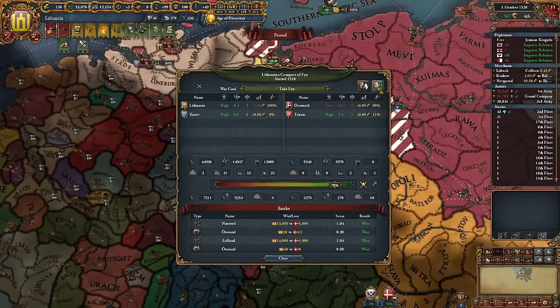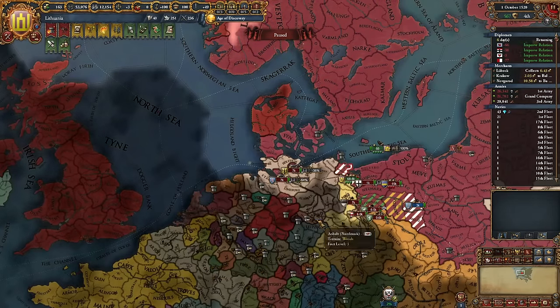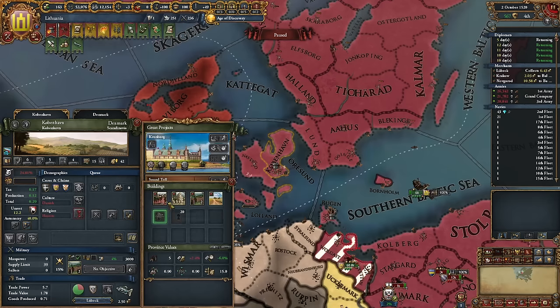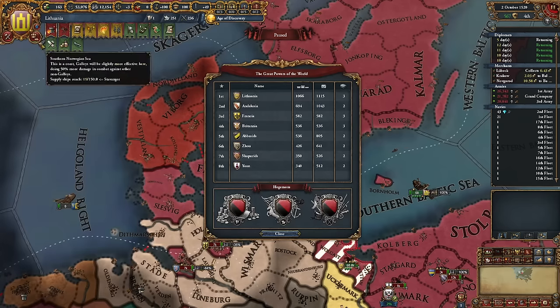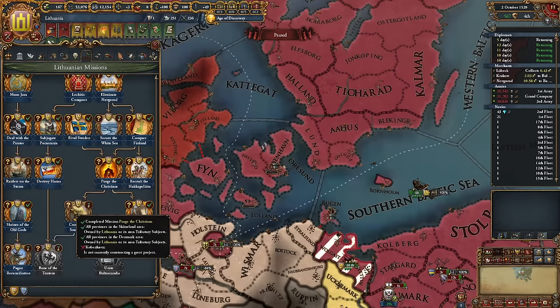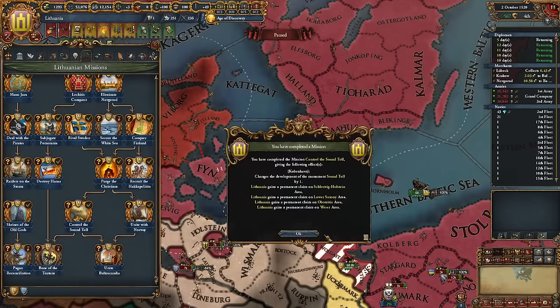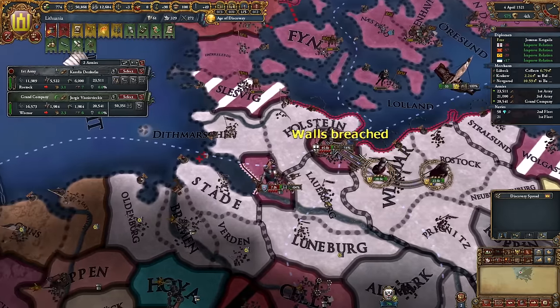We can finish this war right now. Full annexation of Denmark! Control the Sound — Øresund is finished, changes development of the monument by one and gives us more perma claims. This monument gives local trade power, domestic trade power, and mercantilism — let's upgrade it to level two. Oh, we cannot be constructing a great project? Whatever, I'll cancel it and just complete the mission.